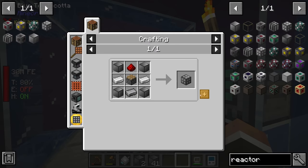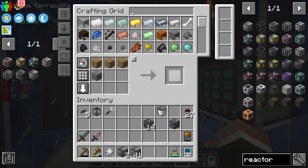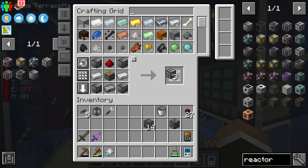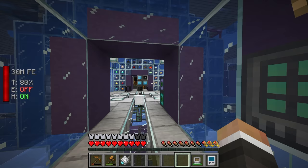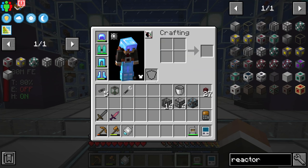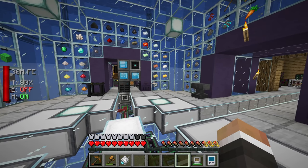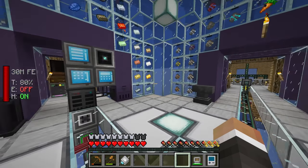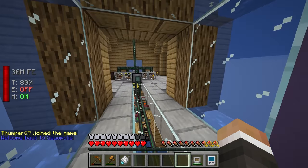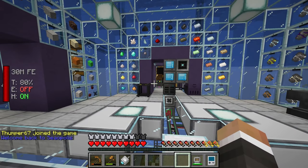We also need four more reactor control rods - slightly more expensive, but we do have a good amount of reactor casing. One, two, three, and four - good stuff. Now we move on to moderator blocks or coolants. There are quite a few blocks you can use to cool your reactor. I've done some testing between streams in a single player world to figure out which coolant is best.